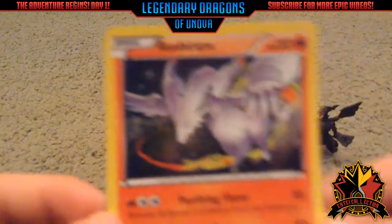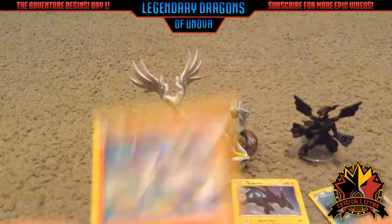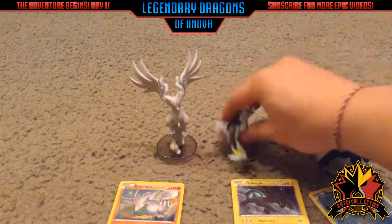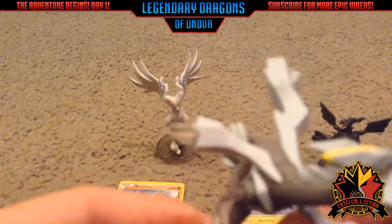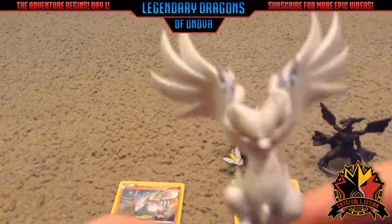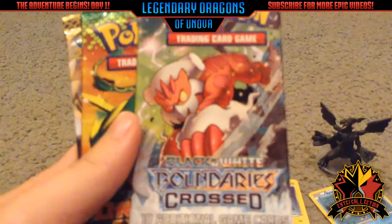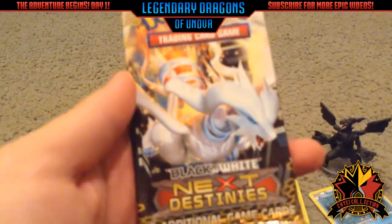And here's the Reshiram — probably my favorite one of all these. Then here are the figures, these are actually pretty sweet. And here are the four packs we got out of here.